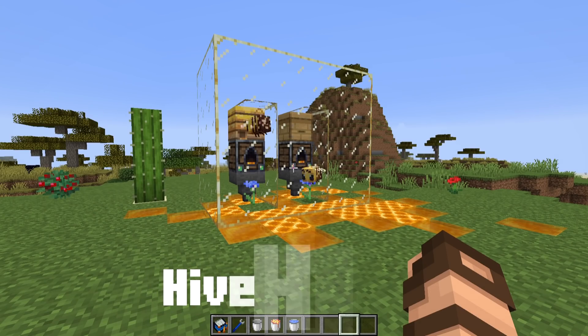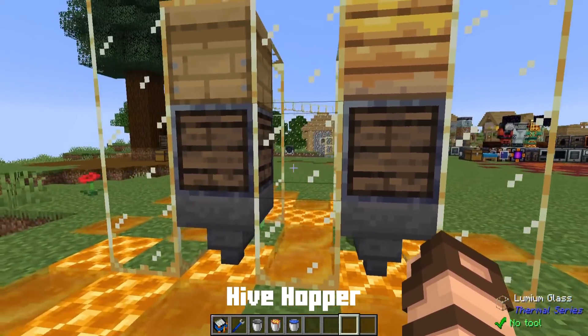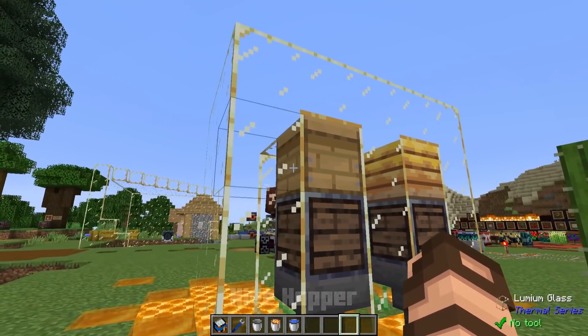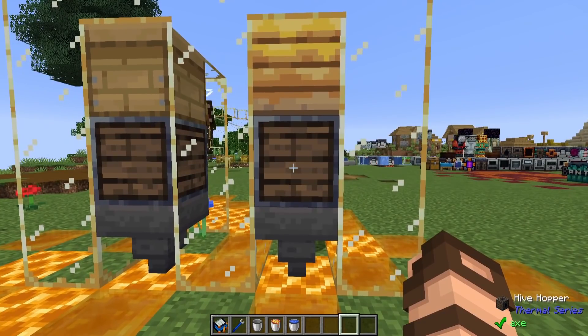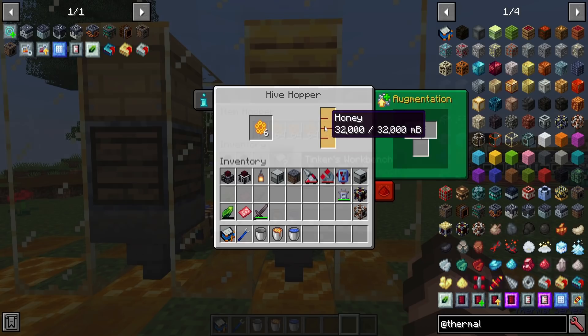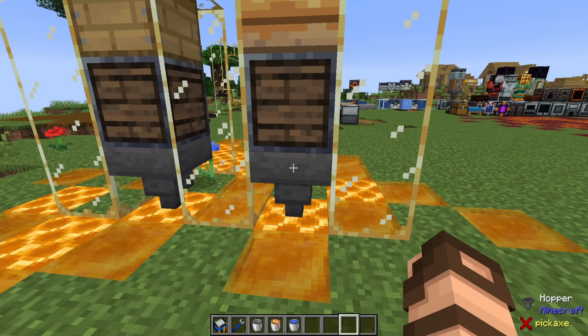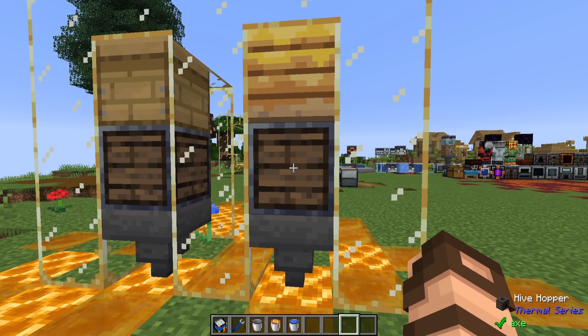Let's talk about hive hoppers. These are intended to be used with bees. You just need to place one underneath a beehive or a bee nest — they work exactly the same in both cases — and you'll start getting honeycomb and honey. This will not anger the bees in any way; it will automatically harvest them without any kind of negative result.